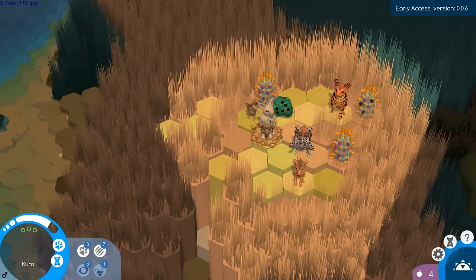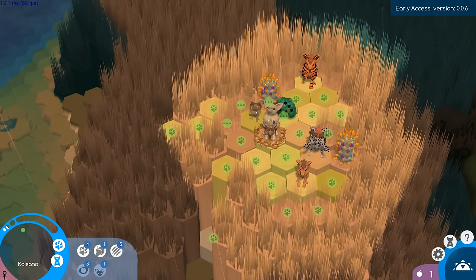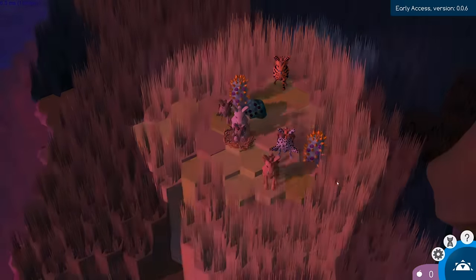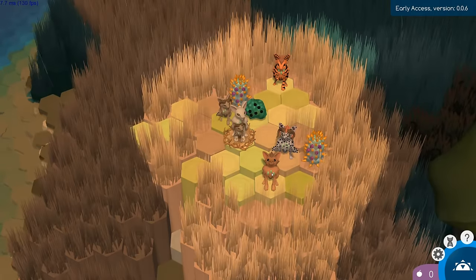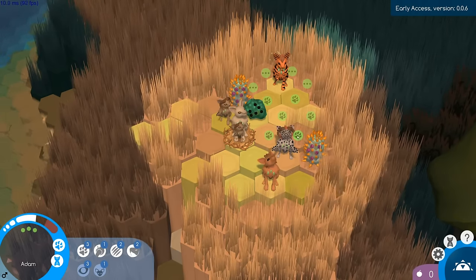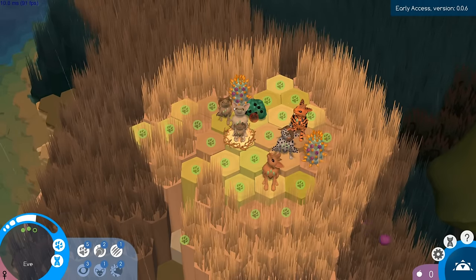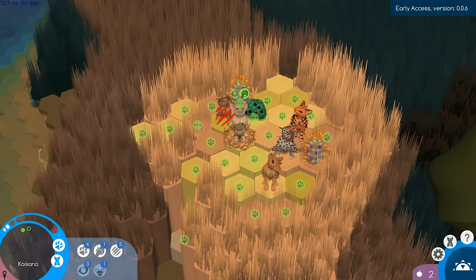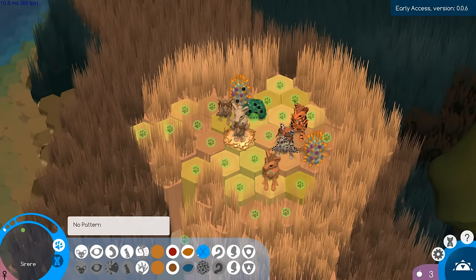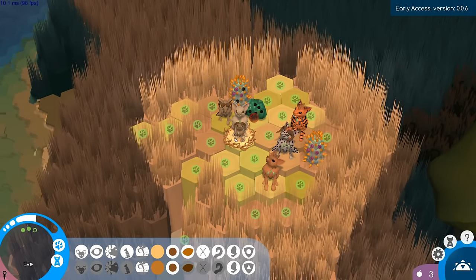We're going to move this guy over here to try to protect everybody. Adam, you're going to have to start exploring further. We'll have this little girl start exploring too. There's more things moving about and I know this guy's bad news. Roku's got a little speed but no strength — he's pretty weak. Oh no, Adam, did you get hurt again? He's hungry — that's why. Every move he makes, he needs food for.